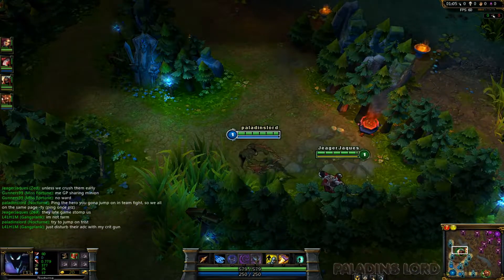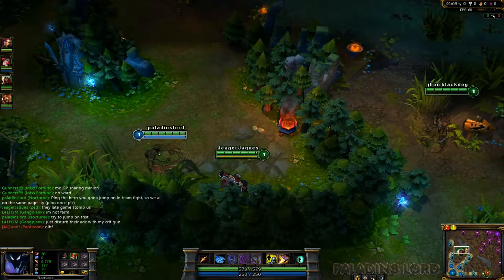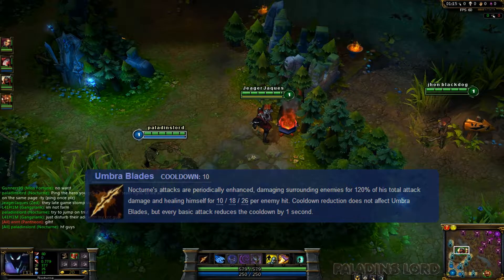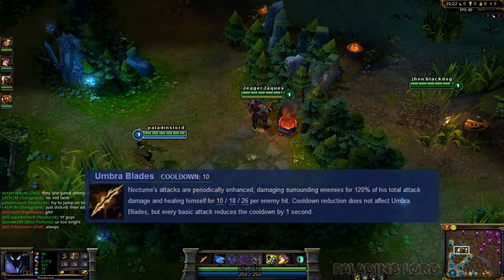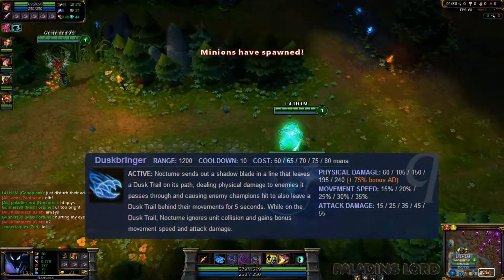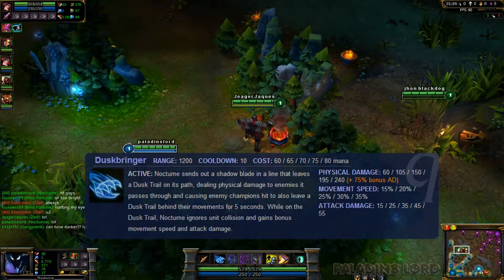Nocturnal is a good jungler because of his passive, Umbra Blade. Basically every 10 seconds you do AOE damage with your basic attack and it heals you per enemy hit, so that's good for jungling. His first spell is Dustbringer, which I'm starting — it does a trail on the ground when you hit the enemy, and that trail gives you increased attack damage and movement speed.